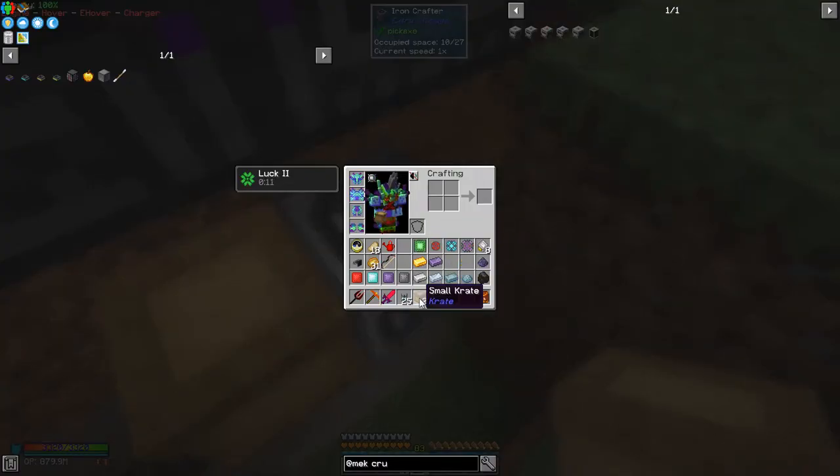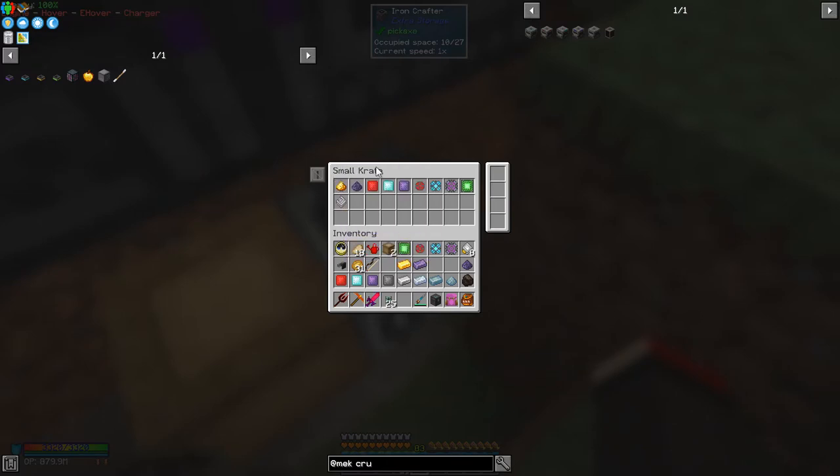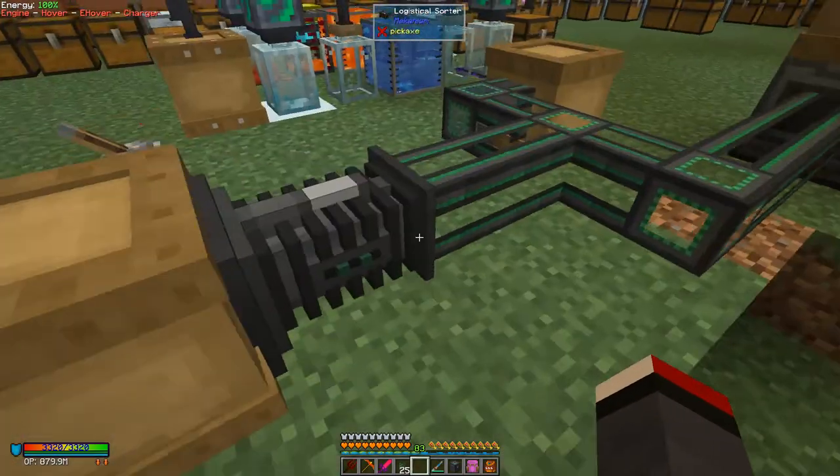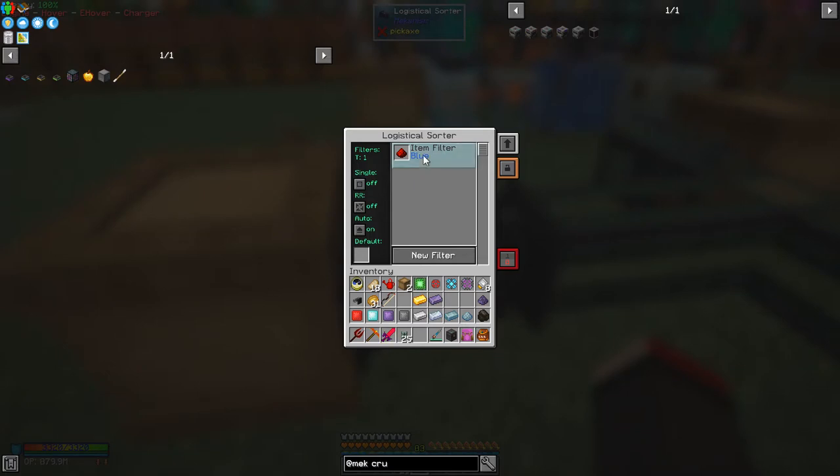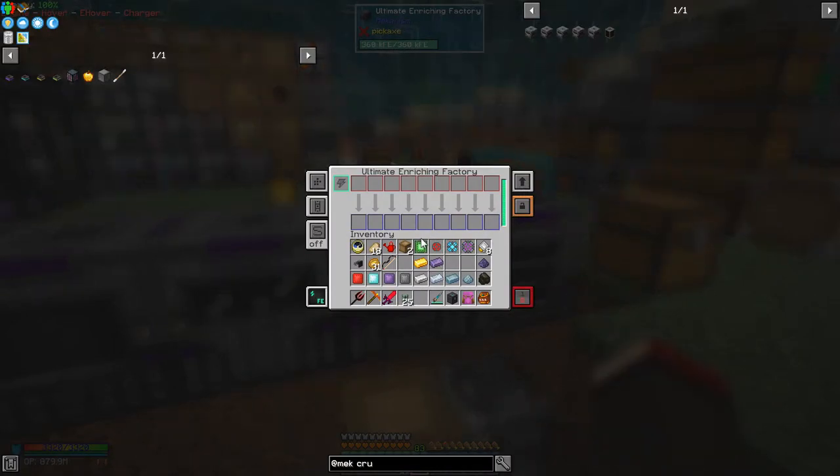That's the principle. Now we're going to automate these machines. What we've got here is an iron crafter attached to a small crate, with different patterns: one pattern makes gold dust from one gold ingot, another makes refined iron, we've got a basic control circuit, atomic alloy, reinforced alloy, and infused alloy patterns. These items are set up down here. First I need to reconfigure it — I'll remove baked potatoes and the redstone filter will go into the metallurgic enriching factory, the ultimate one.